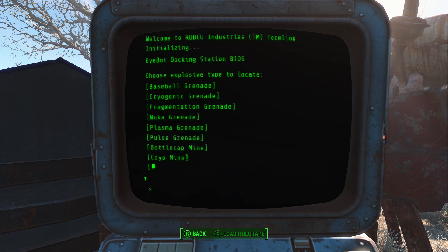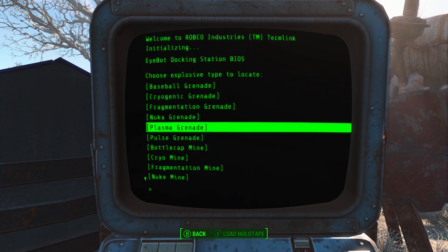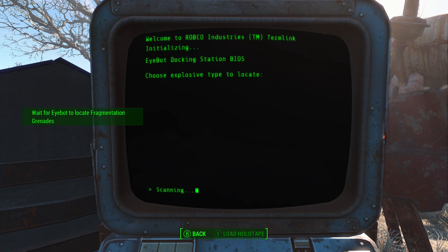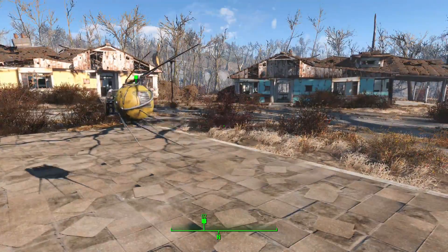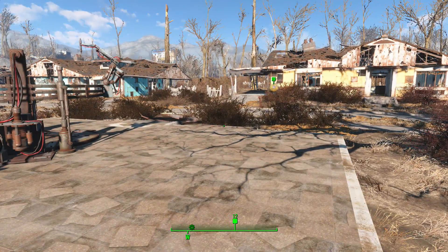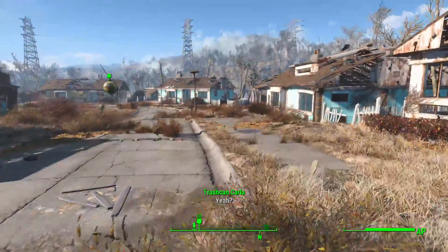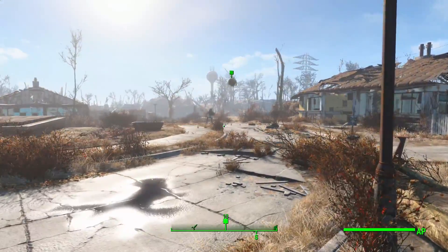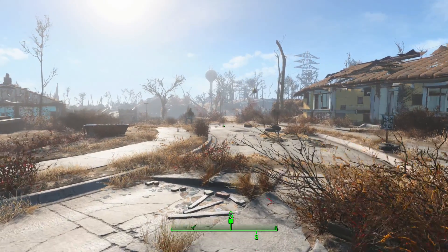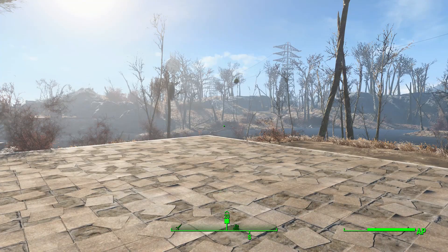iBot docking station. Choose explosive type to locate. Please locate fragmentation grenades for me — they work perfectly fine. All the others are probably a little bit on the rare side, to be honest. It would probably be a bit greedy to ask it to just get plasma grenades. Get fragmentation grenades for me. Scanning — wait for iBot to locate fragmentation grenades. And now the iBot — my own little ED just gets himself activated and now just goes for a wander. Where's it going? Is it just gonna find fragmentation grenades out of nowhere here in Sanctuary Hills, or does it actually go out into the wider world and find them? And if so, does it end up exploding? This is cool. Maybe I'll come back and check on how you're doing later, because it does appear you're actually heading out to Sanctuary Hills and off into the wider world. Hopefully you get on fine. Godspeed, little drone.